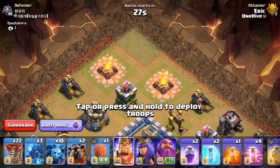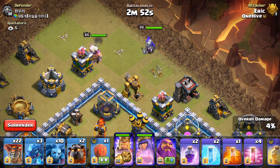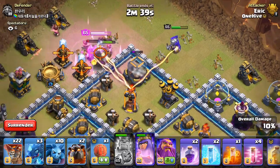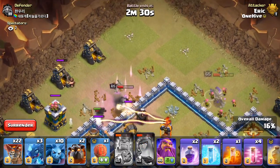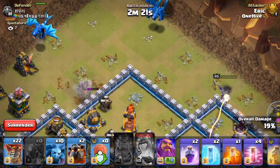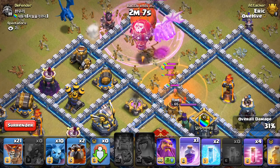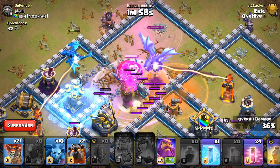Heroes' job is to clear the way for the E-Drags to enter the base. The King goes toward nine o'clock, the Queen needs to take out the Air Defense and go toward three o'clock — giving a path directly into the Inferno with the E-Drags and slammer. A Tesla farm pops on the King; pop his ability to work through it. The Queen is doing a good job — but the King attacks a wall, so we need to adjust the funnel. Throw an E-Drag on the Gold Storage up top, then send in the other E-Drags and the slammer into the core, plus the coco-loon.